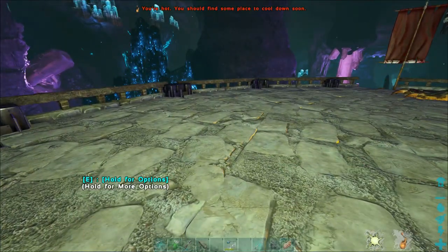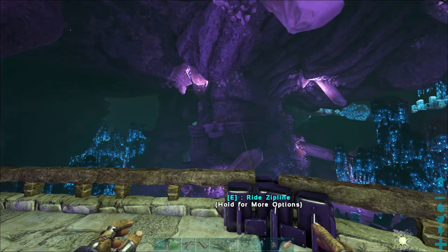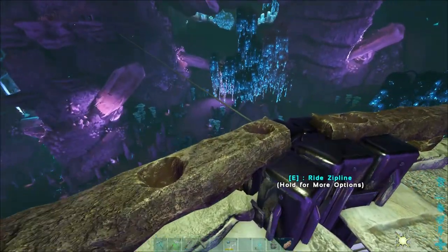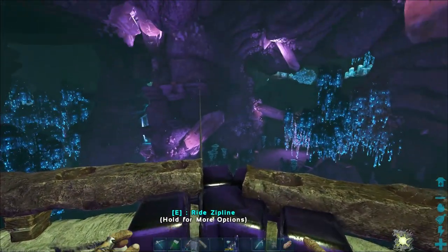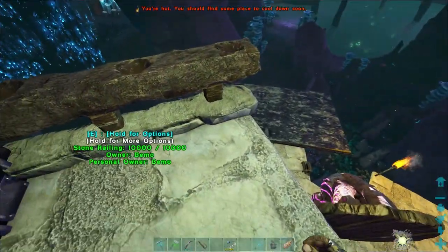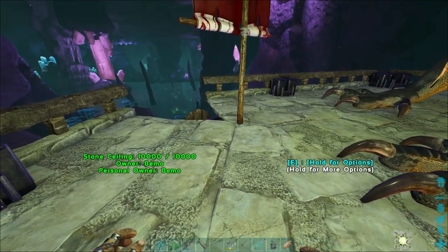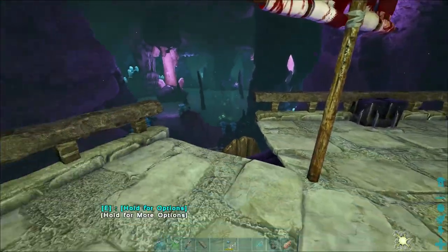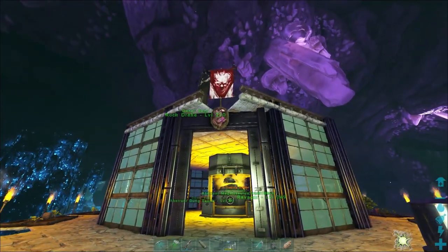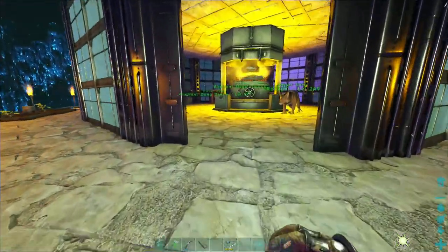Over there is where we're going to be putting our Reaper Containment Hut. I think it'll be safe to have it over there out of the way, and I can still get to it by Ravager. This is where it was all kind of messed up with the way that the ceilings fall together, but I think it looks cool. I went ahead and put our flag there from Rockwell in his head, and it works out — it actually looks pretty good.